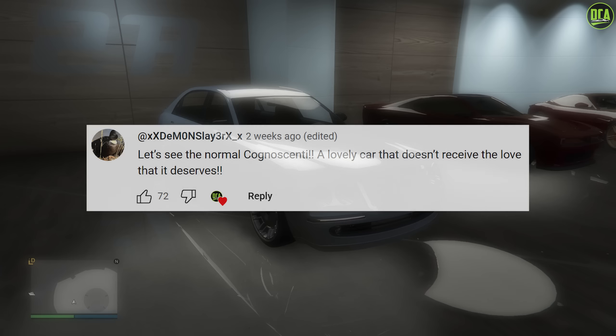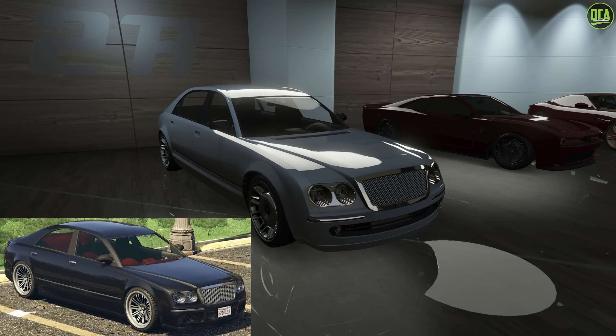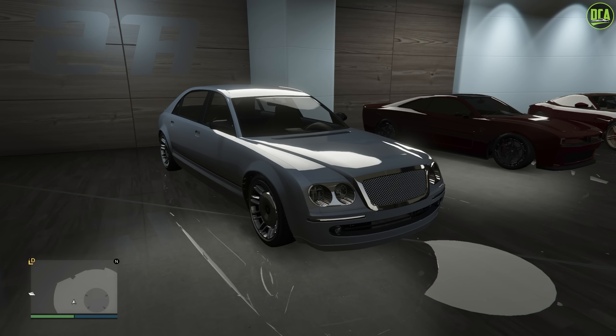In today's video we're going to be customizing the Enus Cognoscenti, the regular one. I did customize the 55 variant about 8 months ago, however a lot of you guys wanted to see me customize the regular one as well, which essentially has a longer wheelbase and is a bit slower than the 55 variant.